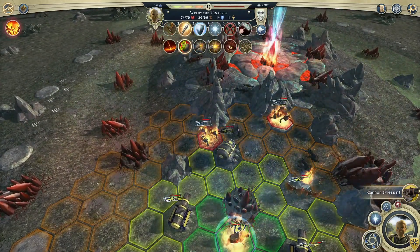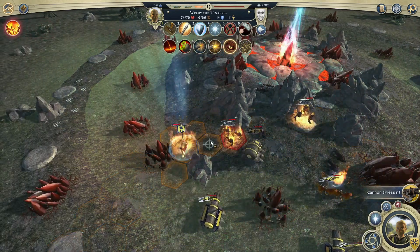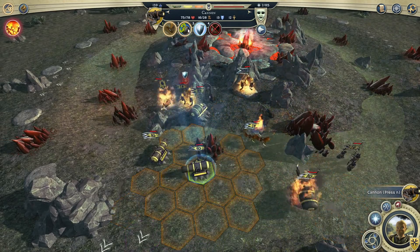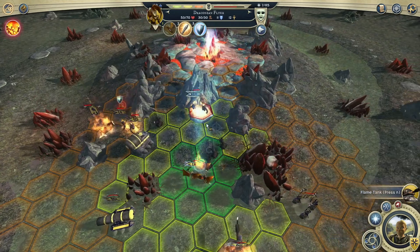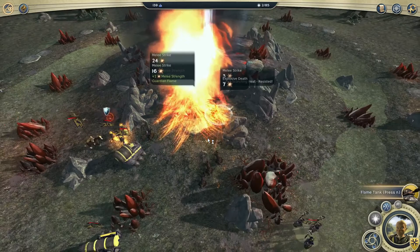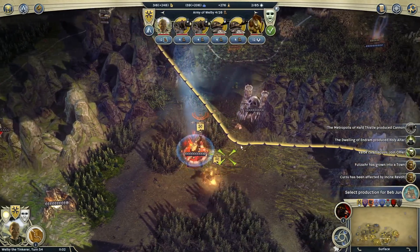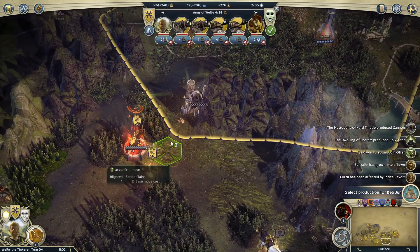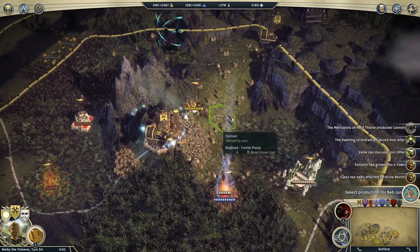We got the ram — that helps out a little bit. With a 65% chance to dominate a fire elemental, pretty good odds. We're going to give it a shot. Very nice — we got ourselves a lesser fire elemental! Let's reload our cannons and tie up the other fire elemental with our Draconian Flyer. Just like that, we got ourselves an extra unit. Now the question is do we keep clearing down here or get up into the fight? The answer is get up into the fight — we'll send Welby up this way and keep on moving ASAP.